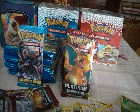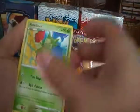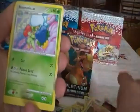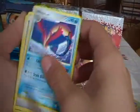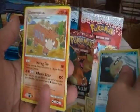Fourteenth pack. We have Roselia, Cherubi, Meditite, Gabite, Bulbasaur, Roserade, Milotic, Champion's Room, and Phoebus.